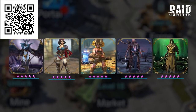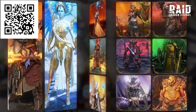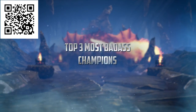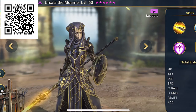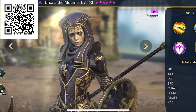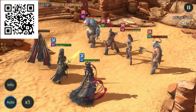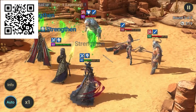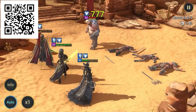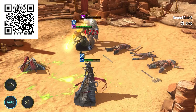Now I know you've heard a lot about this game, and you may be wondering what it's all about, so let me give you some insight on Raid's latest update. Here are my top 3 most badass champions. First up, Ursula the Mourner — her signature skill revives fallen allies and boosts their turn meter, and she also has the ability to decrease enemy attack while increasing her allies' attack damage. She is definitely one of the greatest champions out there.